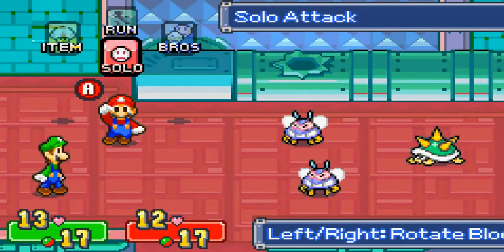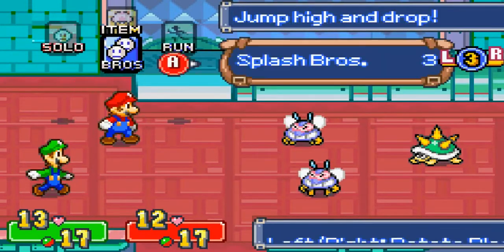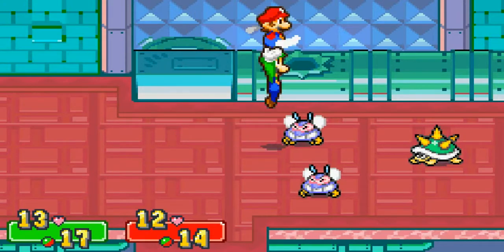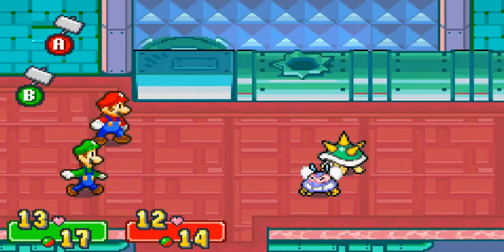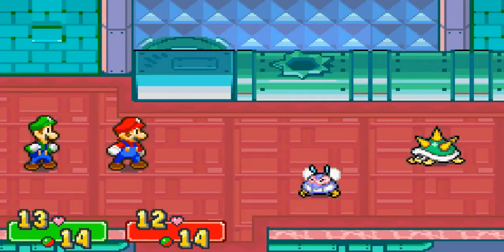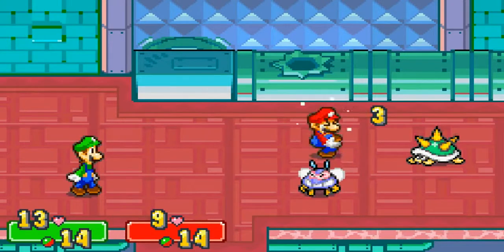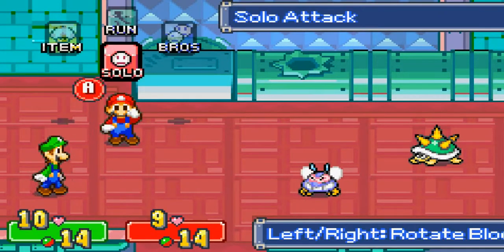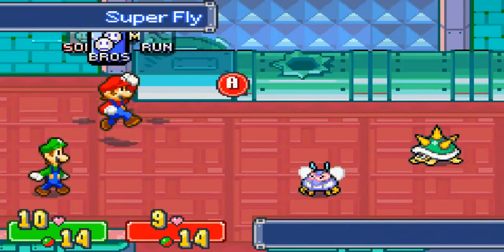Half of this is battle so far. I'll just use a Splash Bros on this guy. Take him out. Bounce Bros — so you hit A, B, A, B. You can attack two enemies at once, which is always really cool and helpful, of course.